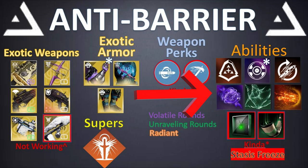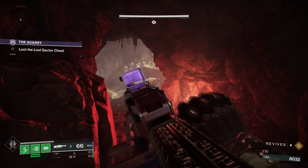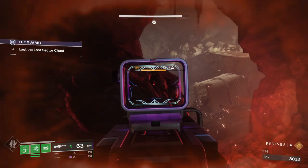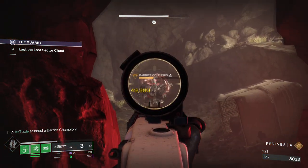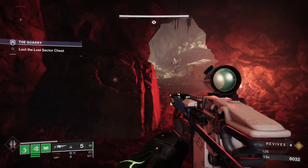We will start with exotic weapons, beginning in the kinetic slot and working our way down. First we have a weapon that was so good it actually had to be nerfed, and that is Arbalest. This thing has Disruption Break built in and is in the kinetic slot, so it can proc Disruption Break for itself. It also one-shots any barrier shield no matter your light level, so it is highly effective at breaking barrier shields and it reloads itself when you do so. This weapon is an absolute powerhouse.